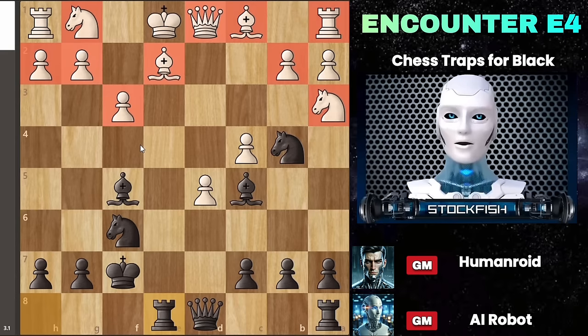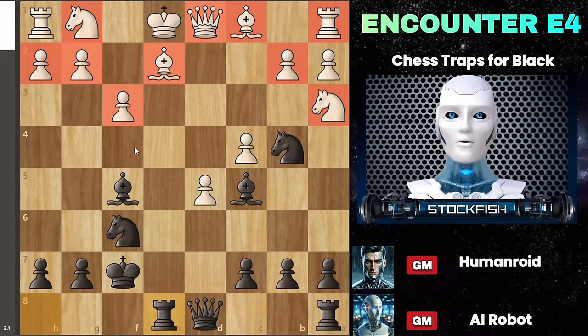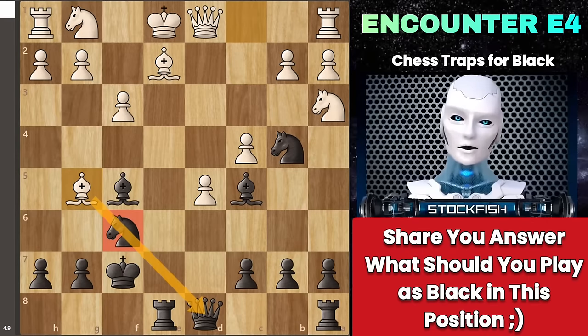If white tries bishop G5, I'm curious to hear your thoughts — please share in the comments how you would advance as black in this scenario, before we delve into the last variation of the Portuguese gambit.